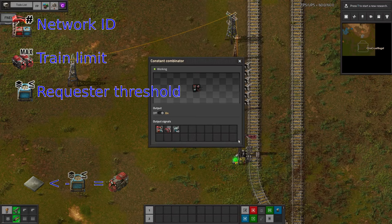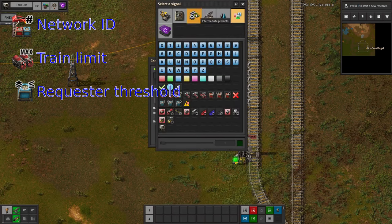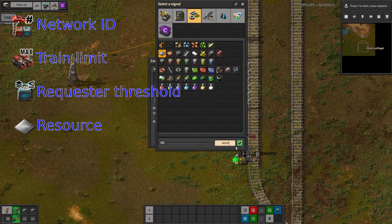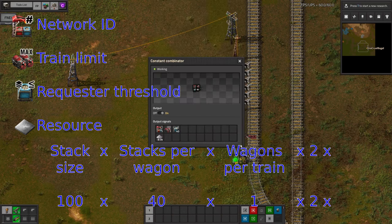To tell the train what resources are required and in what quantities, we put in a negative quantity of that resource into the combinator. What number you pick affects how much of a buffer you have in the station. If you just put in the train capacity, a train will only be requested when the station is empty. If you put approximately double the train's capacity, a train will be requested when the station falls below one train's worth. For normal resources, I recommend using double the train's capacity as an easy starting point. For more expensive resources, you may wish to cut it a bit finer. I'm making an iron plate requester, so I'll put in minus 8,008 iron plates — that's 100 per stack, times 40 stacks in the train, times 2 to give a buffer, and then a negative to trigger the station.